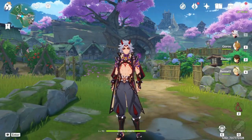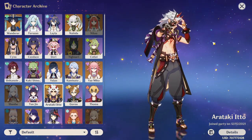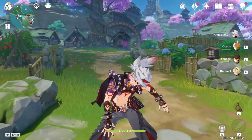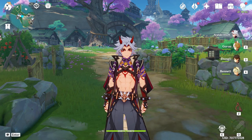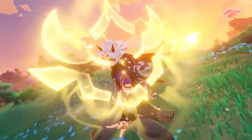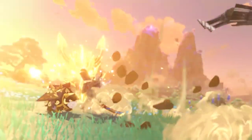A bit over one year ago, Itto joined my party, and since then he has been one of my most-used characters to date. He's a great character. If you enjoy Geo characters, Oonga Boonga characters — no thoughts, head empty, just hack and slash — then he is gonna be perfect for you. He's a main DPS character; he's gonna be on field like 90% of the time. You just go and bonk some people with him.